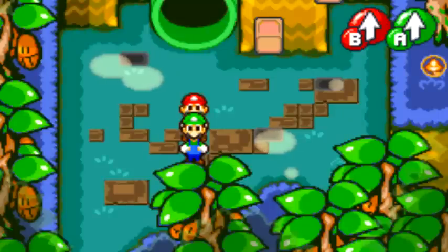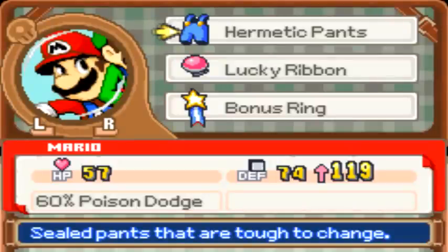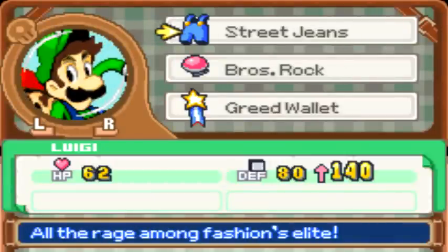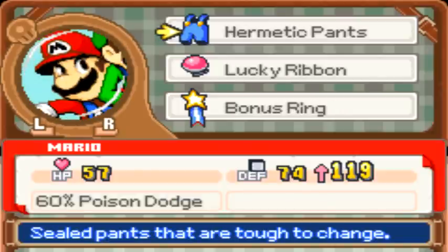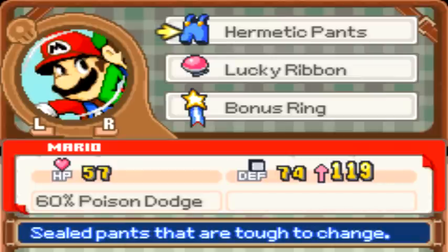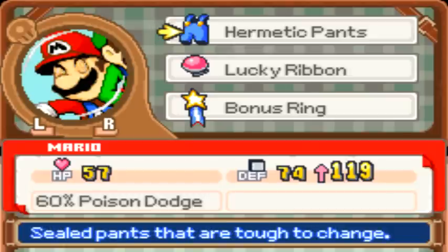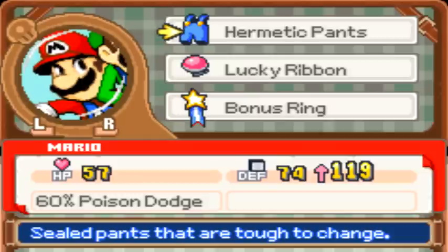Hey everybody, I'm Polo18 here and welcome back to Let's Play Mario and Luigi Superstar Saga. Off camera I went ahead and went to the armor shop and bought two new kinds of pants. Luigi got massive defense on his, and for Mario I got more defense and 60% poison dodge. I don't really know exactly what that is, but these pants had a higher defense rate than the others.